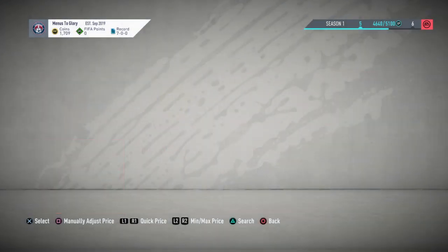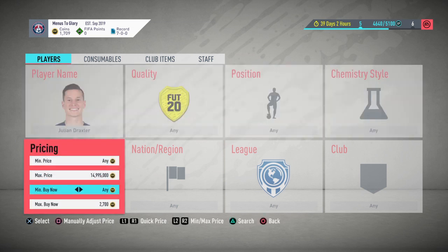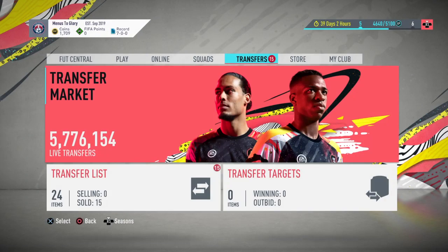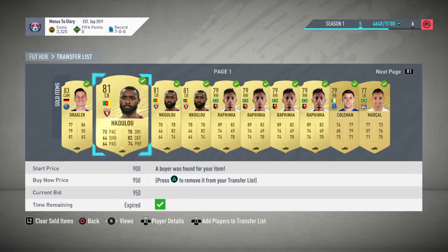I'll sell mine and make about 250 coin profit on my Draxler. He's at 2.7 — if you start buying him and he pops for 2.3, you'd snipe him. Well, now those Nkulus have sold for 850. Another thing you want to do — if you can get Nkulu at 700 or 750 coins, you can list to target the lazy buyers.